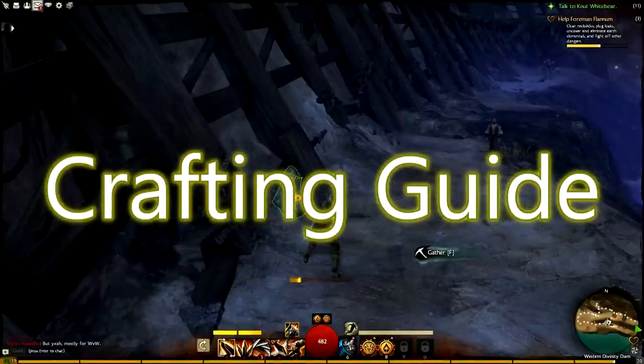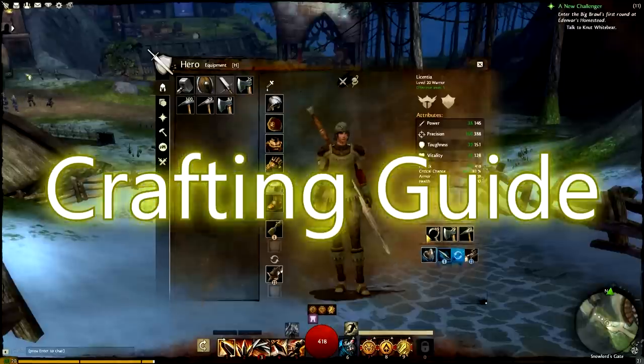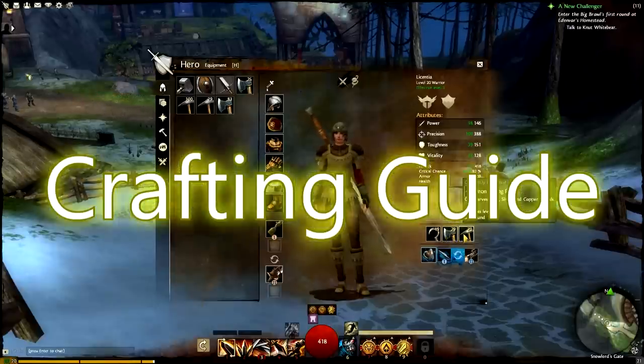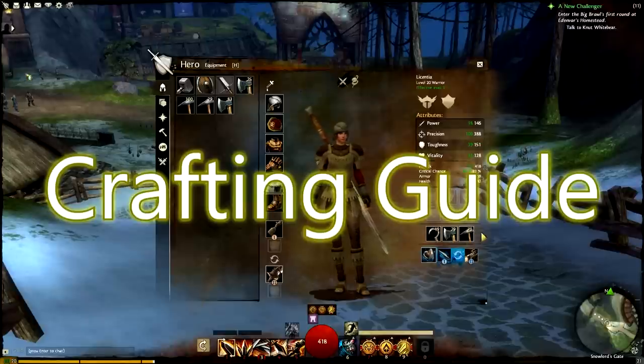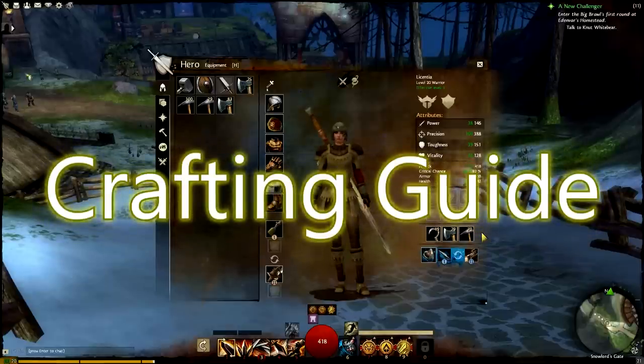Welcome to the first in my series of Guild Wars 2 guides and gameplay videos. Today we're talking about crafting in Guild Wars 2. We'll be looking at things from the Armorsmith perspective, but this information should apply to every crafting profession except cooking, which is a whole other beast. Keep in mind that this information is taken from the first pre-purchase beta weekend event, meaning that anything and everything is subject to change. If you're watching this after launch, keep an eye out for annotations in the video indicating changes.